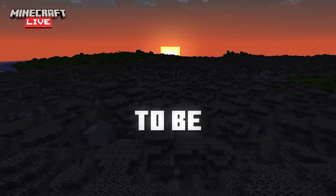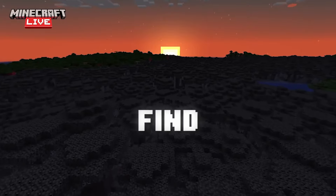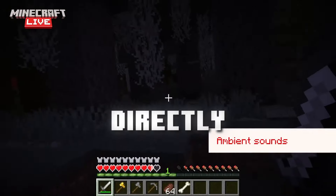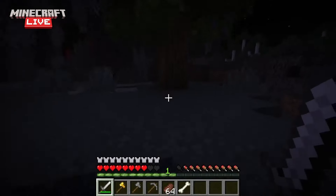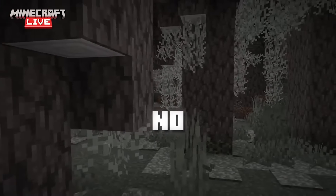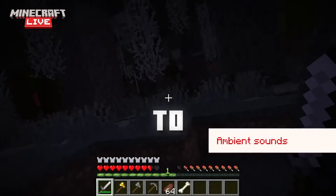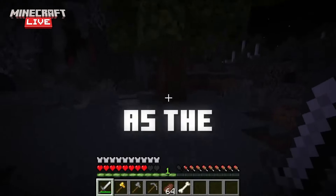But for a mob that's meant to be scary and potentially a challenge, it wasn't that hard to defeat. You just find it, stare at it, hit it, follow the particles to the tree, break the heart, and that's it. I like the idea that you can't directly kill it — you actually have to destroy its source block in a tree. That is a really cool idea. The problem I have is the damage. The creaking does one heart of damage, in no armor or maybe iron. Imagine if you have diamond or netherite — it's not going to do anything. That just adds to the feeling that there's no point to the mob.